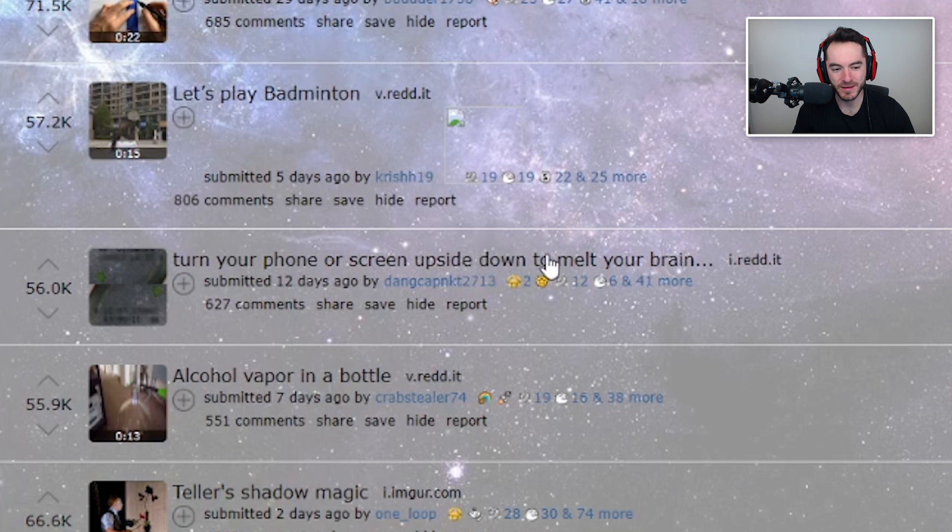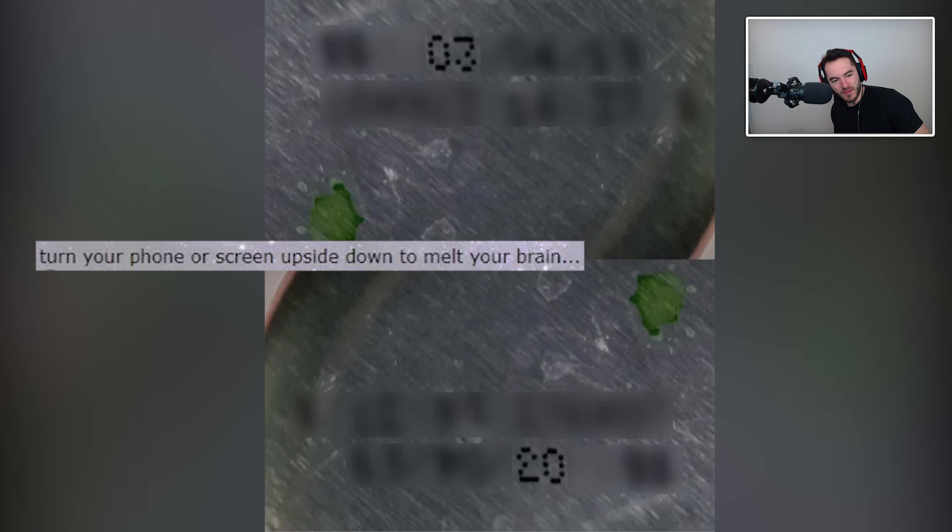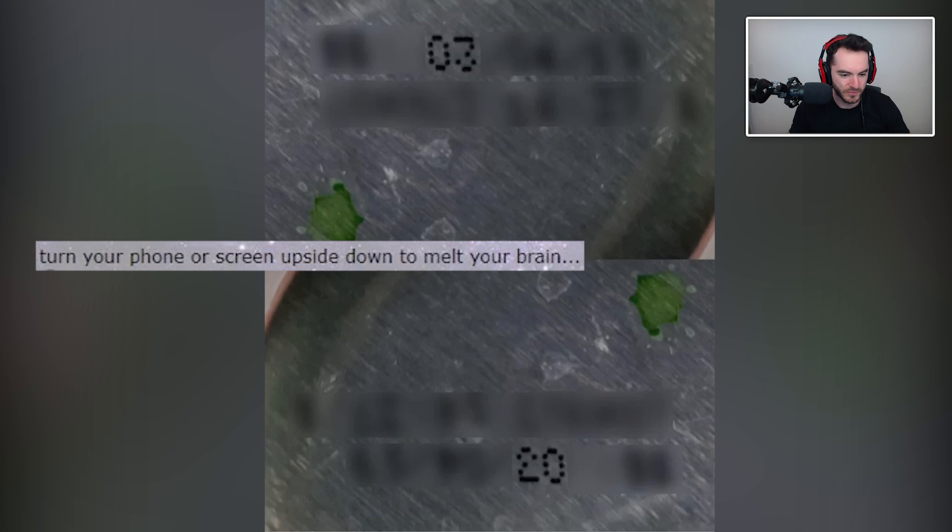Turn your phone or screen upside down to melt your brain. What if I'm not on my phone? I don't like this. It is the same — the two and the three, they are the same. Oh, that is really trippy. Now I can see it — now I'm seeing it both ways. You look at it enough and you can see the two here and the three here. You just gotta invert your brain — or invert your eyes inside of your brain. If you just... you gotta be skilled enough to do it. I'm very skilled.